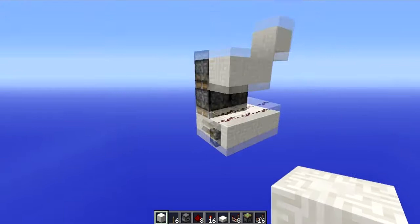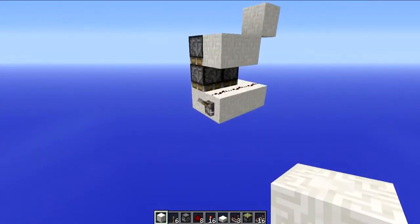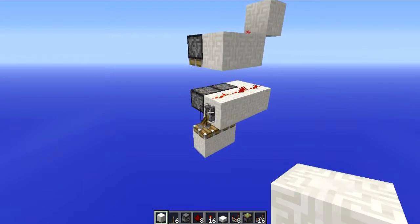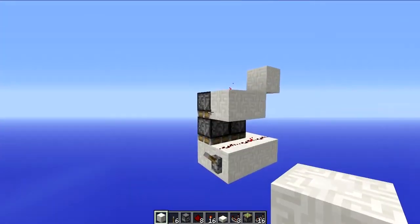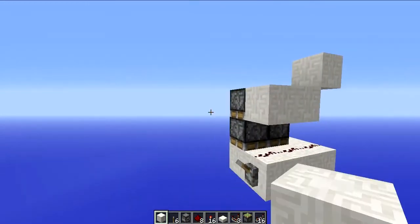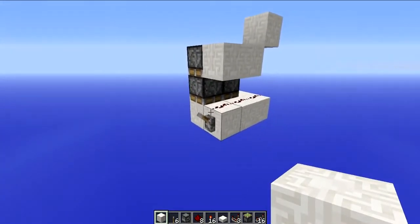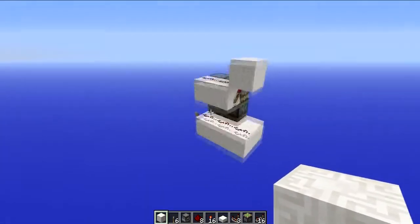The first thing I'm going to show you today is this double piston extender. It is expandable and this is what it looks like. There's the extension and there's the retraction. Now before you click off this video because you see a torch burn out, let me just say I have a better design coming later in the video. I just wanted to showcase the smallest I could make, and this thing is tiny.